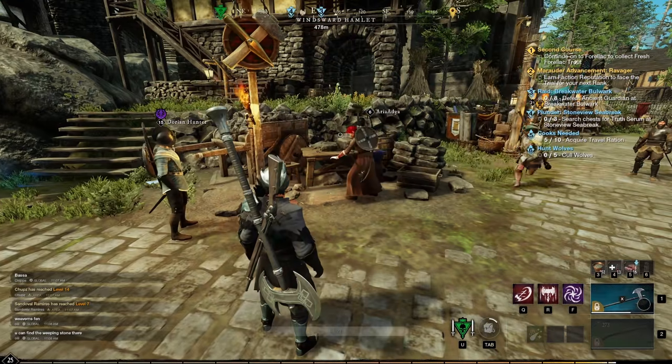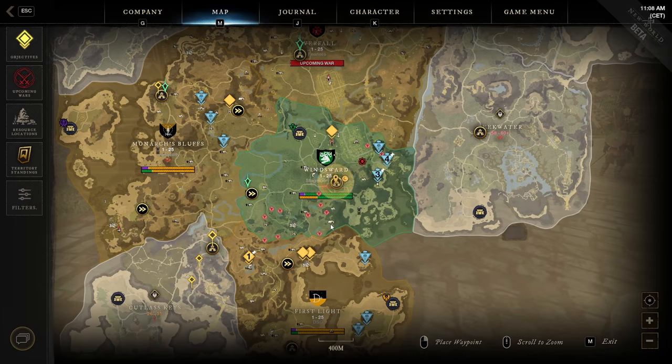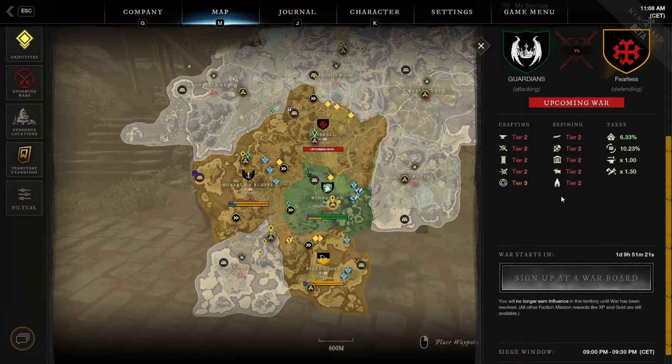When crafting you'll need different tiers of stations. To see the tier of stations in each town, hover over the town by clicking on it and it will list all the tiers of crafting stations available there.